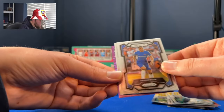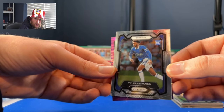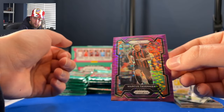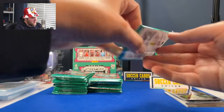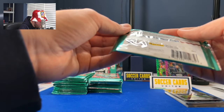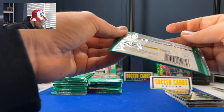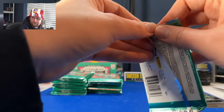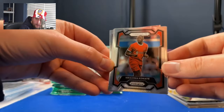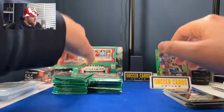Jeremy Doku, Thiago Silva, Tyler Onyango — if you saw our Breakaway opening, you know we have previous with him. Marcus Tavernier, unnumbered purple Pulsar. So far we've got an unnumbered green Pulsar and an unnumbered purple. Our only chance of hitting a numbered card is gold Pulsar numbered to 10, or we could get an autograph. Ibrahima Konaté, Bart Verbruggen, Edson Alvarez, James Garner — all base, all filler, no killer.